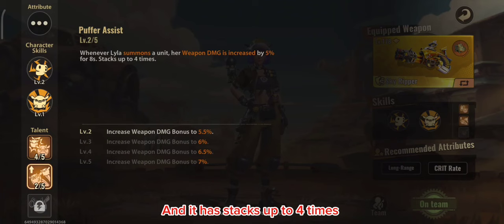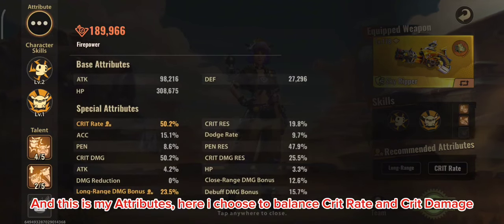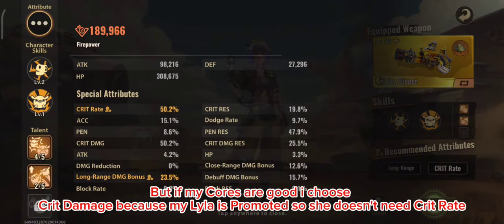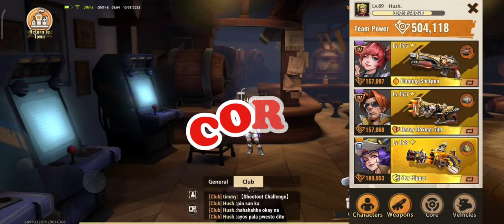For attributes, I balance crit rate and crit damage, but if my cores are good I prioritize crit damage since my Lila is promoted. Remember: Lila's crit rate gives one extra puffer bomb. If your Lila is not promoted, choose crit rate. If promoted, prioritize crit damage.